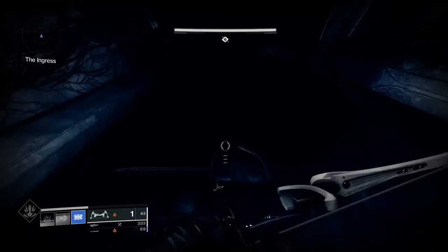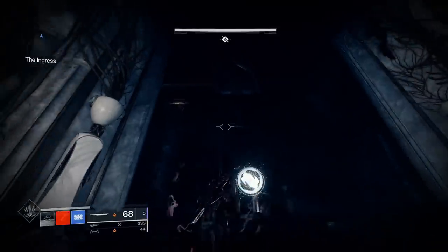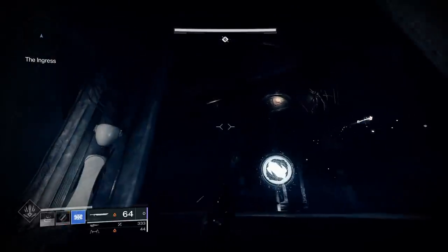We used to use emotes as flashlights in some areas, but the new engine seems to turn the ghost into a light source more often in dark areas. This, of course, might not help with range or ceilings.